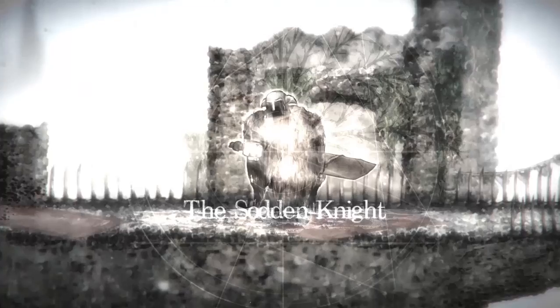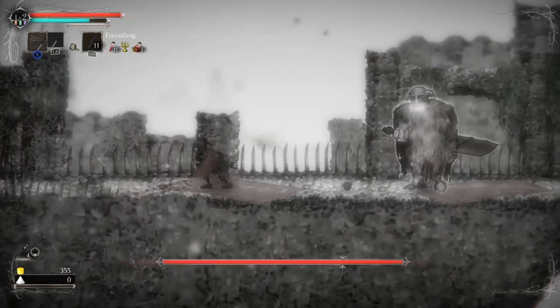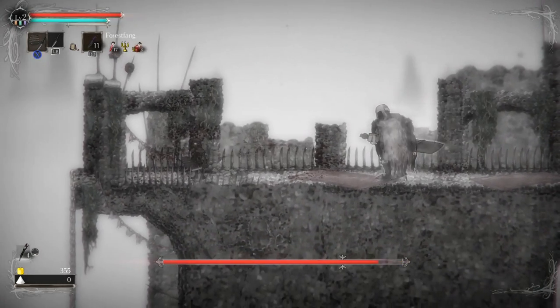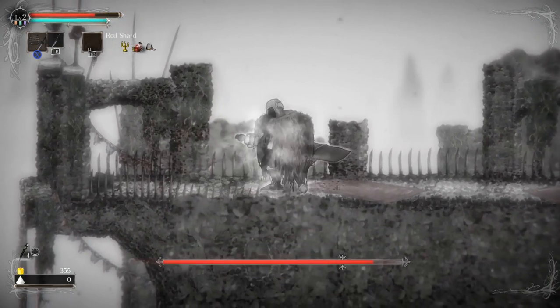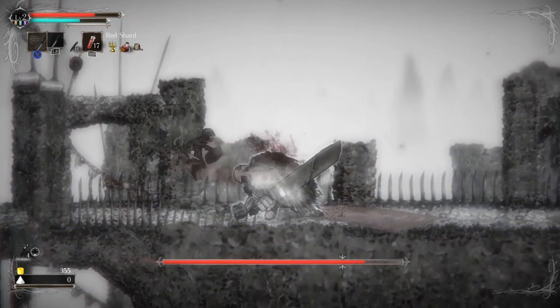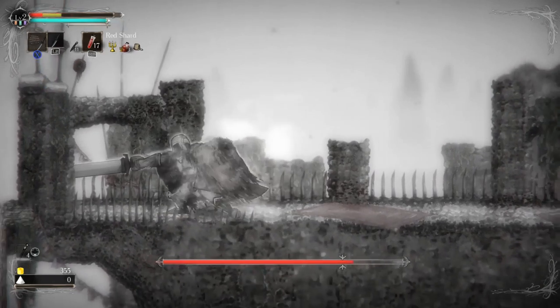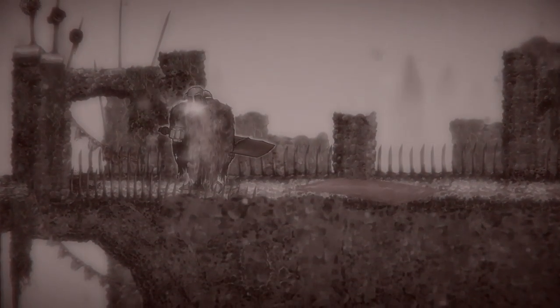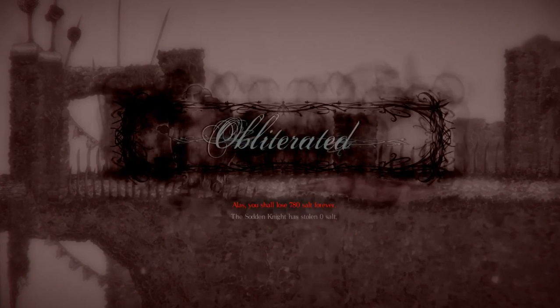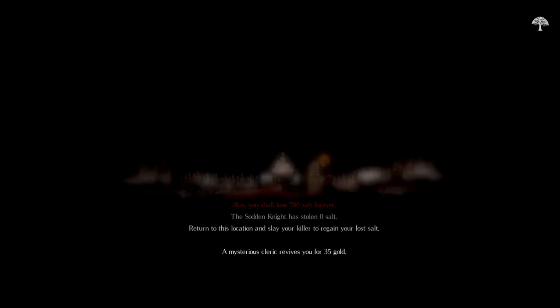Scurry my way up here. Keep in mind I no longer have four granados — I have one. Get granadoed! There's a little marker on his health bar. Oh — I was supposed to duck or something. Alright, let's figure out how to duck. You shall lose 780 salt forever. So I only get one chance at redeeming myself. How do I duck?